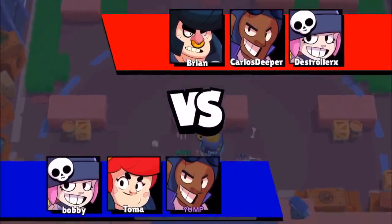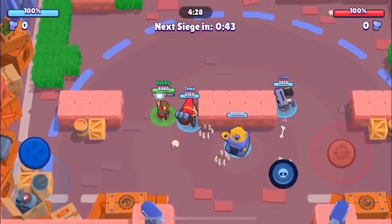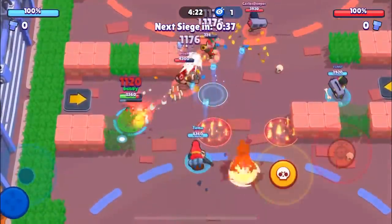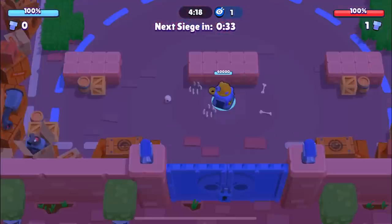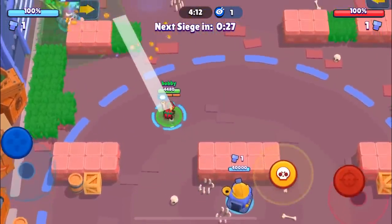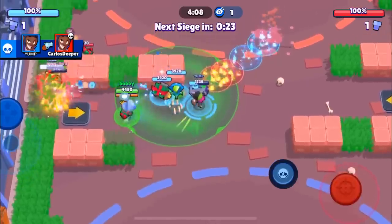Here we go into the second game. We're gonna be facing a Brock and a Penny, but instead of the Pam they're gonna have a Bull. This is gonna be a major disadvantage for the other team just because obviously in a wide open map like this, Penny dominates over Bull. I didn't even realize how low we were — I wasn't really focusing on the damage and how much health we had. But we definitely did get the big tap over there.